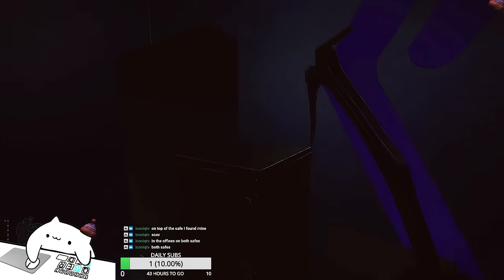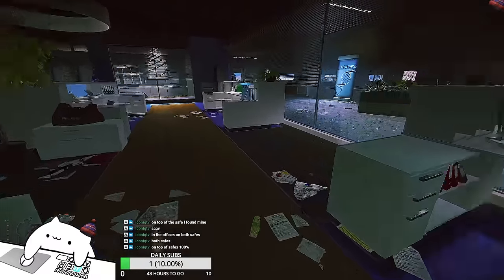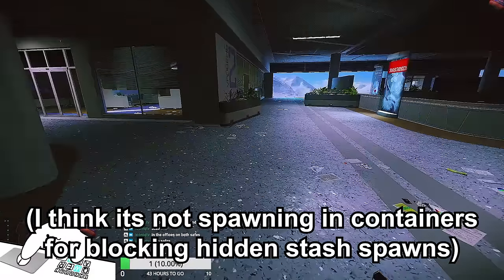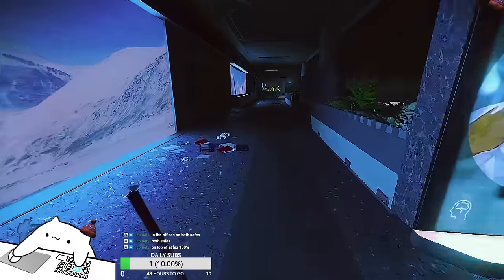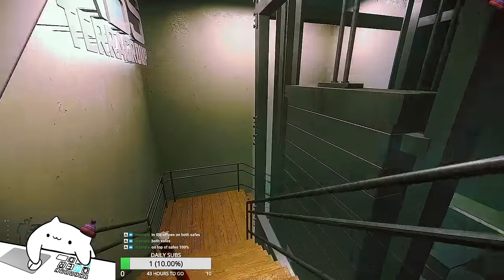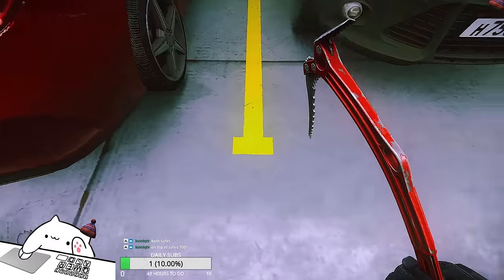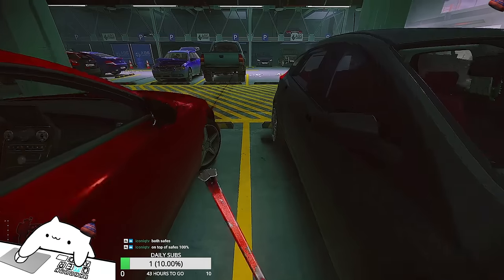It should be spawning on top of these safes too, but inside the safe I don't think it's going to spawn. It's only the loose spawns - I don't think anyone has found it in real containers; it was always on the loose spawns. On top of the safe, 100%. On this side I'm pretty sure it spawns right next to the marine car, but it didn't spawn anything on that yellow table.